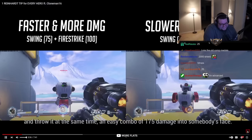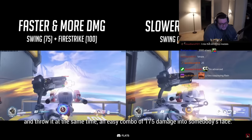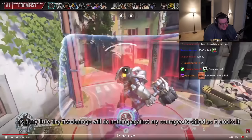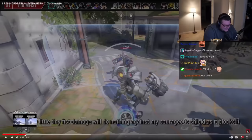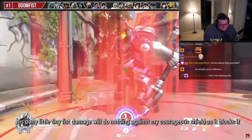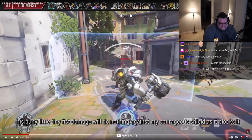'Easy combo of 175 damage into somebody's face. Now let's get started. For the Doomfist tip, I like to block his ultimate with my shield. His puny little tiny fist damage...' I love the CloneMan voice he's doing, it's so funny. 'Will do nothing against my courageous shield.' Wait, the tip is to block his ult with shield? Oh my God. People would f***ing laugh at you now.